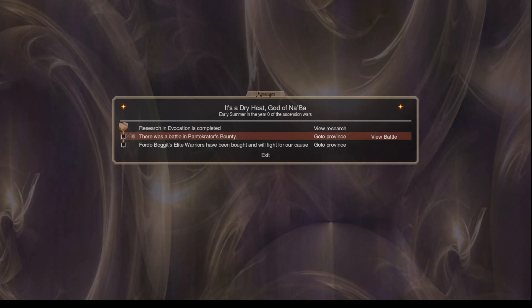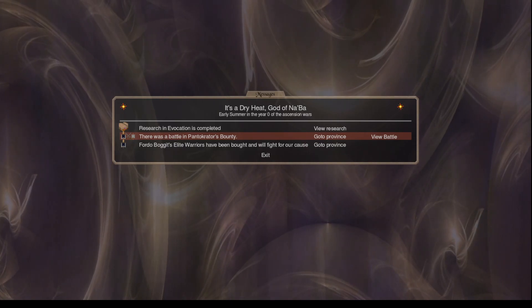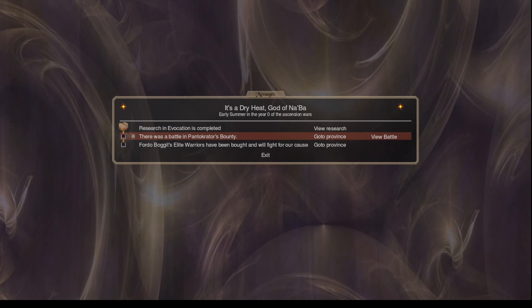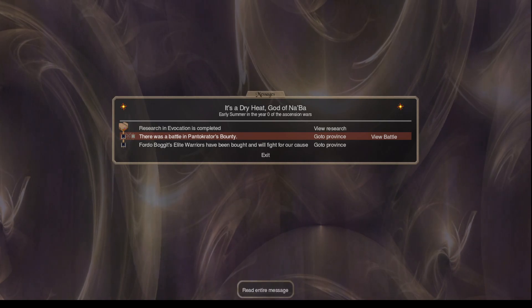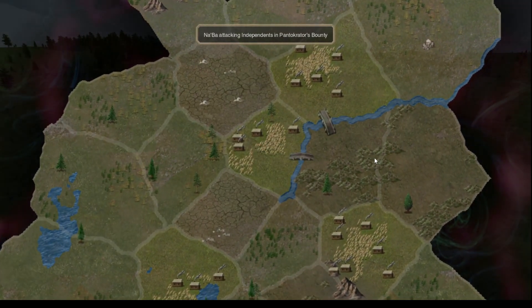Hello there. This is Cookies. I've got turn 3 of It's Dry Heat, playing as Middle-Aged Navarre. Something I forgot to cover last turn was I put a bid out for Fordow Boggit's Elite Warriors — that's why we were so poor. We actually managed to win the bid for the Mercs, which was important. I think we spent around 500 gold trying to get them, so hopefully they can pay for themselves.